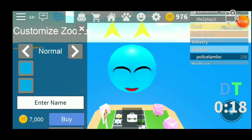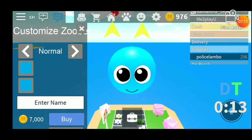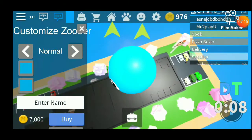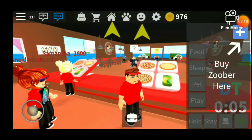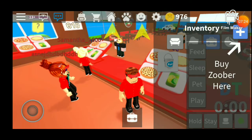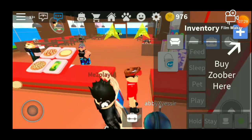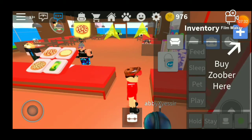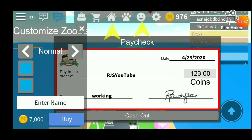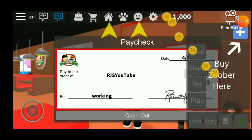Oh no, what am I doing? What's this? I don't want to buy a Goober. Let's not buy a Goober. How do I get off? I don't know what I'm doing. I don't want that — it keeps wanting me to buy a Goober and I don't want one.